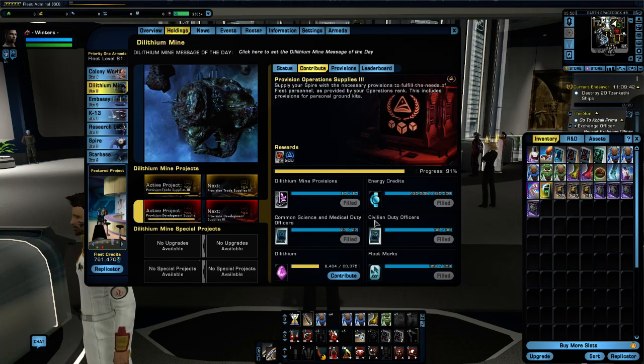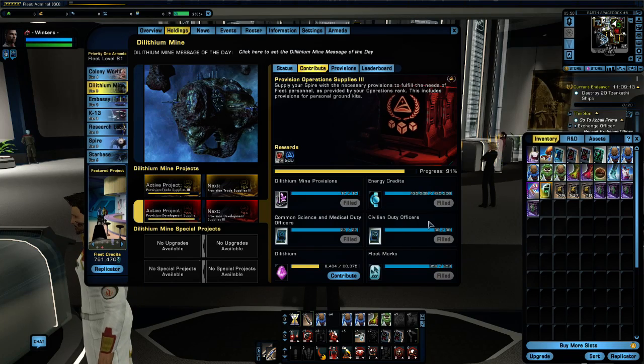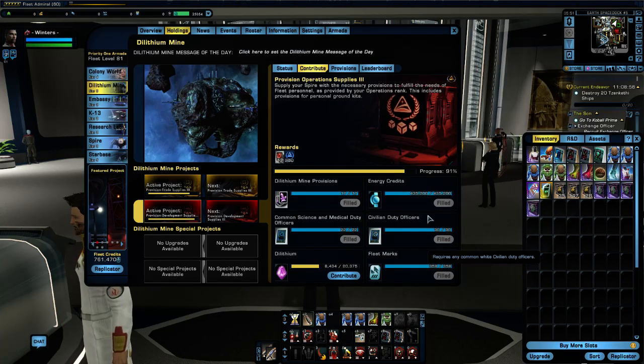If you can get into farming duty officers regularly — anyone that's watched my previous series will know you can recruit duty officers for free from the Academy once every three days. All the duty officers required for fleet projects are only whites or commons. You don't really want your commons for your own use — you want purples, blues, or greens. The whites you definitely don't want, so throw them into your fleet and get some fleet credits for them.